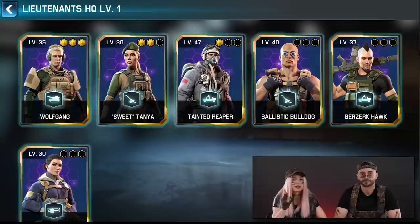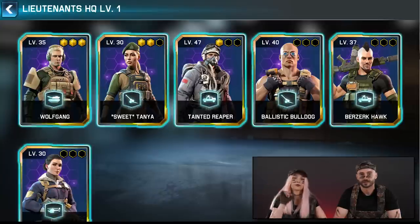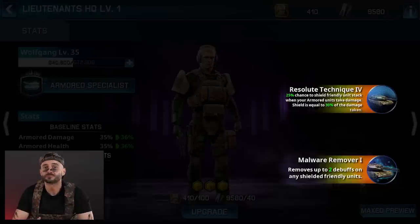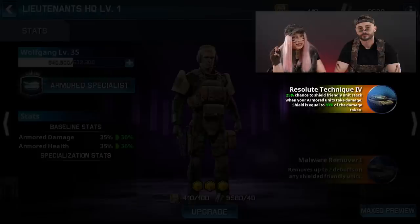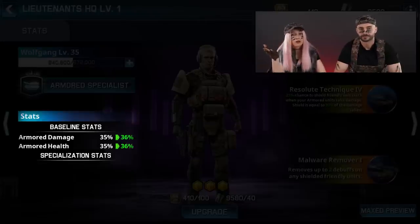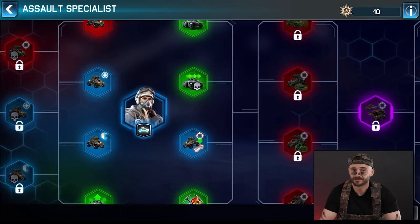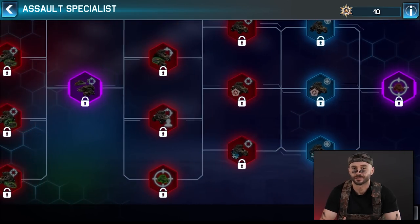Each lieutenant will be unit specific, meaning they will be connected in a loop of a particular unit type. The lieutenants will have two special skills providing incredible bonuses to your armies. When a lieutenant is acquired, the main special skill will be automatically unlocked. The second skill will be opened after you increase the lieutenant's rarity. The lieutenants will also have two additional sets of powerful stats. The baseline bonuses are lieutenant-specific and increase with each new level. The specialization ones are passive bonuses connected to a skill tree that every lieutenant has.